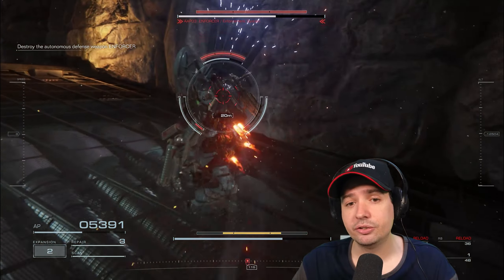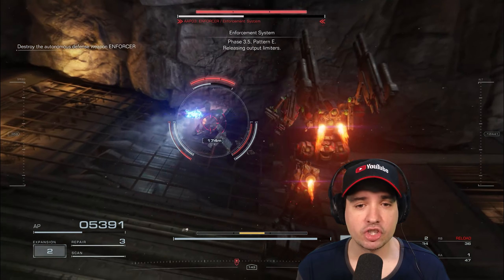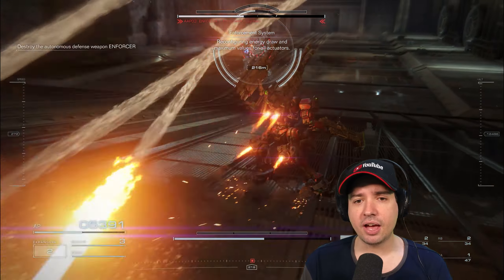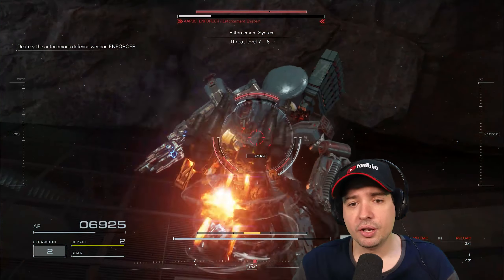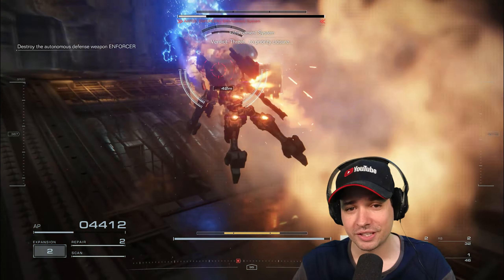A few attempts later I learned how to dodge the first attack and understood I need the Zimmerman shotgun again, so I switched it into my right hand. That in combination with the pile bunker is a really good way to get him staggered, and you'll see that very quickly — I come in, hit him once, hit him again, and he's staggered.